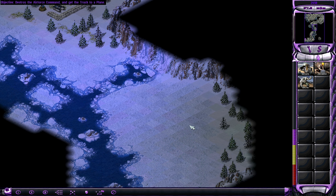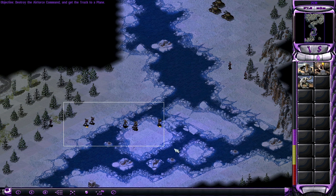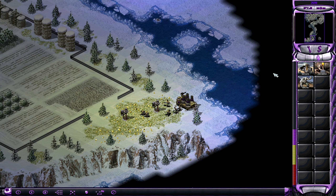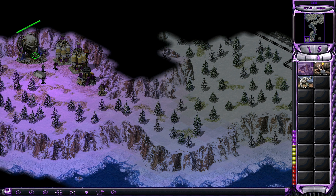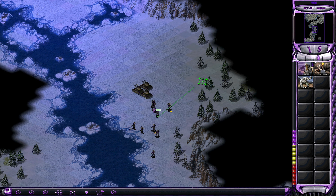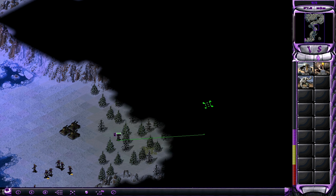Let's see what we have here. We're going to explore — but not with the viruses, they're too valuable. We'll do it with an initiate. In the meantime we can build more. Let's see whether this even leads anywhere — it could just be a dead end. Indestructible cliffs here.